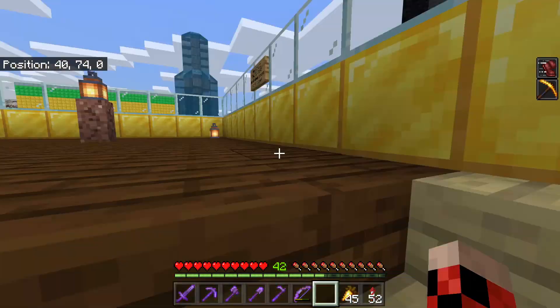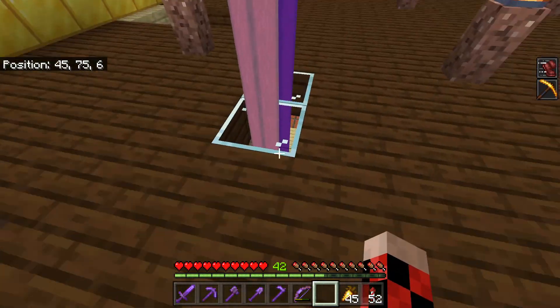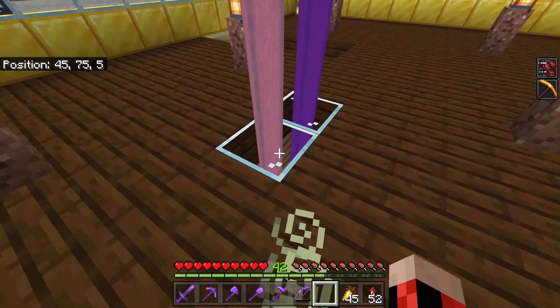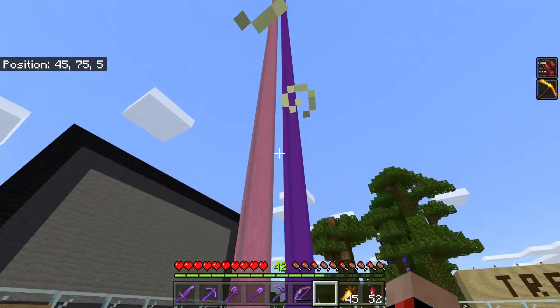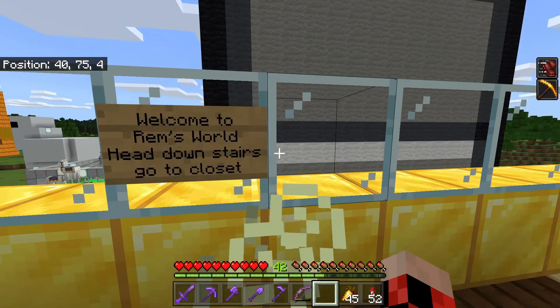If we start upstairs, it's pretty much the same as it was before, just a little bit larger. When you start the game, you'll start right here on this block with the pink light coming out of it. And we have a new sign right here.